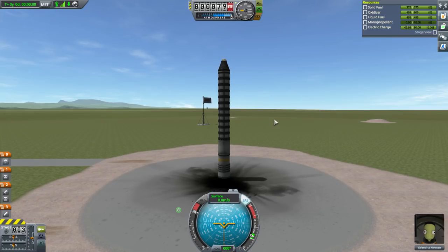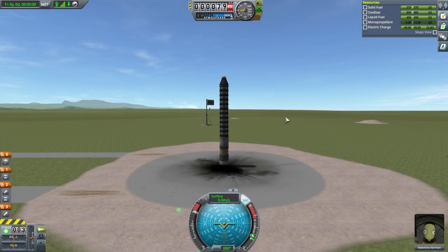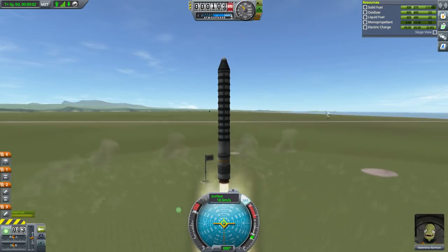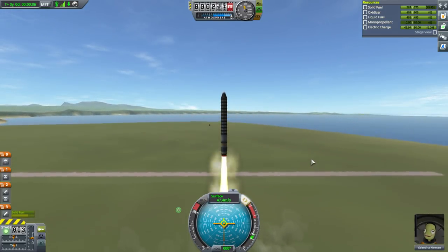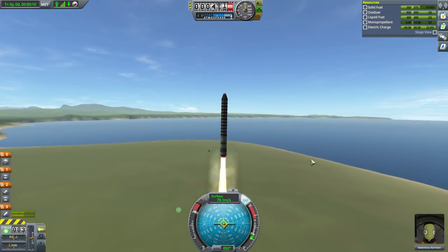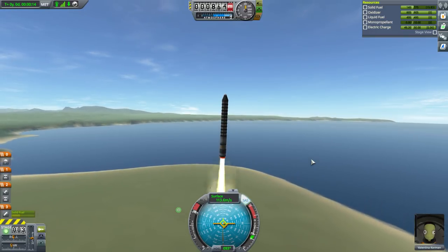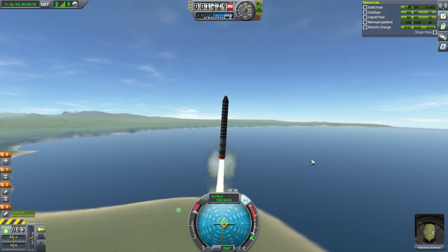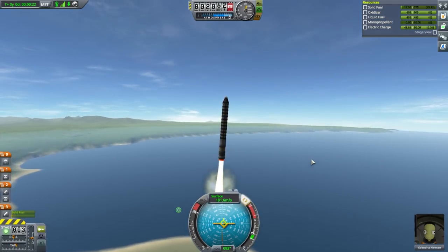Okay, throttle is up, SAS is on — go. We can't really steer with this very well, so I'm just going to go straight up for a bit. Maybe we can use the capsule's reaction wheel to turn it somewhat. The thing is, we don't need to go up so much as we need to go horizontal, and I'll show you that in map mode once we dump this.